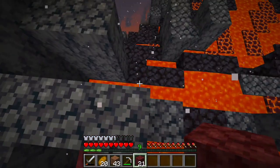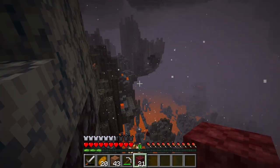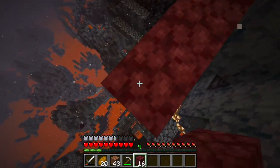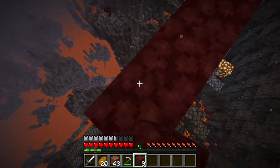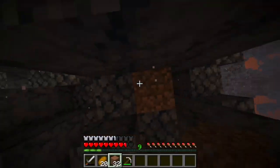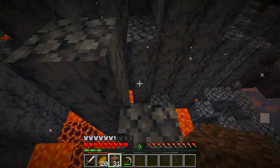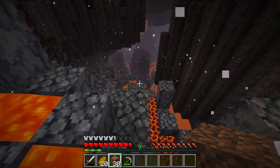I'm going to bridge out and hope a ghast doesn't shoot at me. I made it across to this other chunk that I can actually walk around. I don't have to fall into the lava pit way far down.